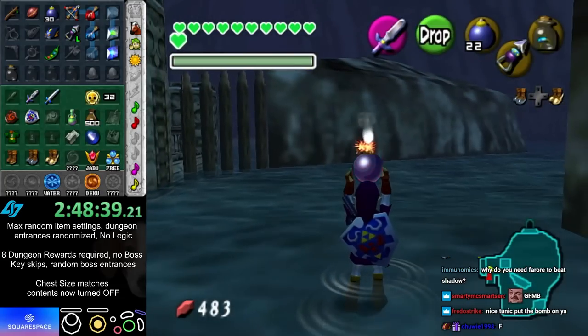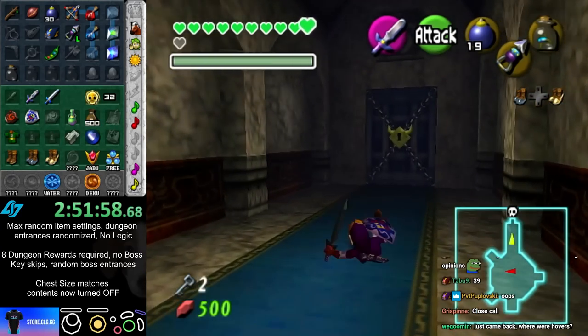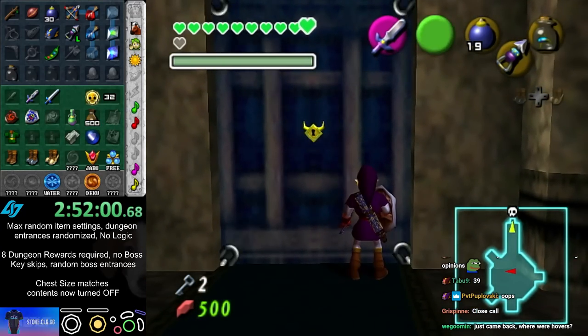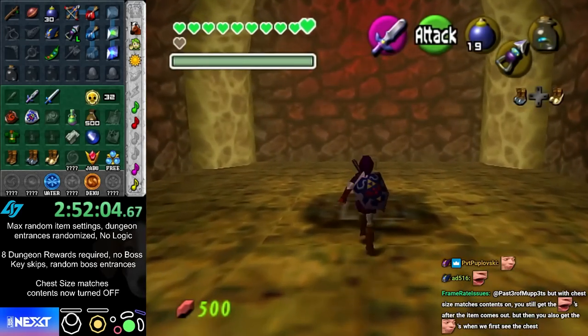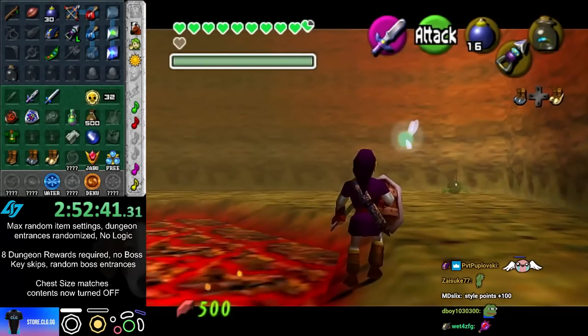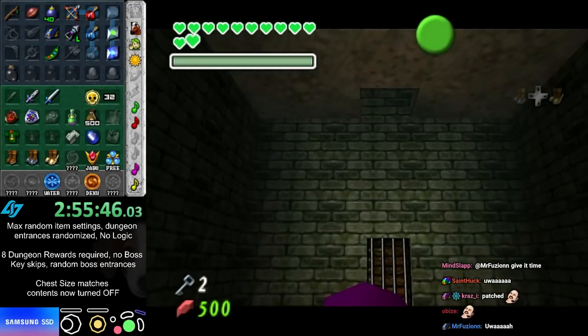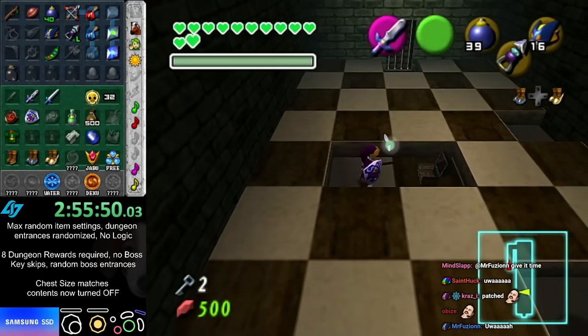If this is any boss besides Twinrova I can beat it. Nice — I think I should go back in and clear forest. Yeah, I can do it with two keys. I wanted it crushed.